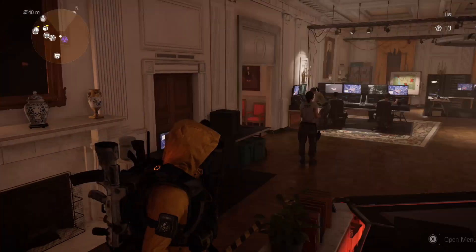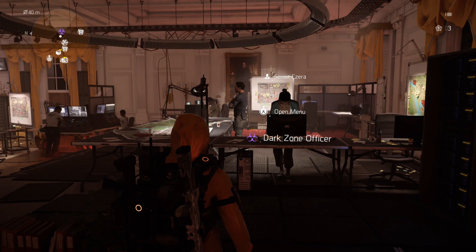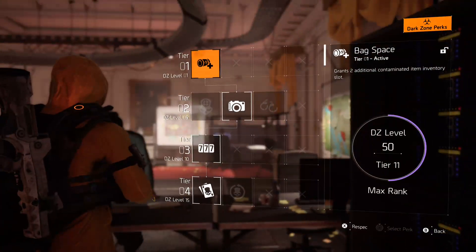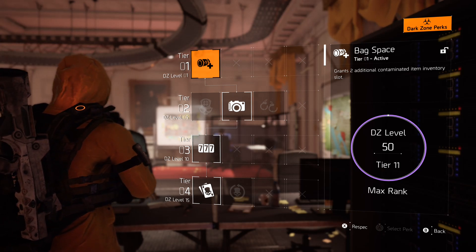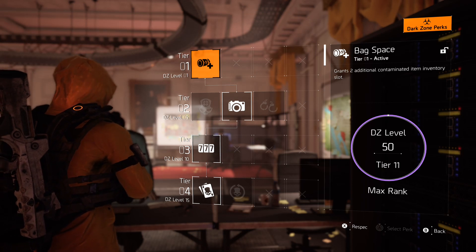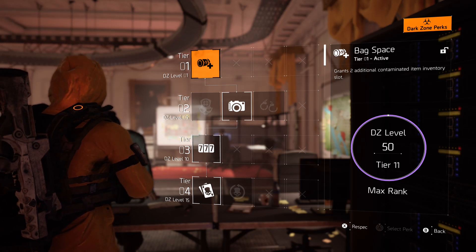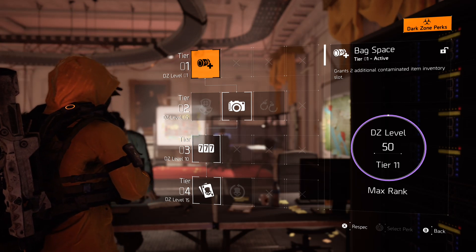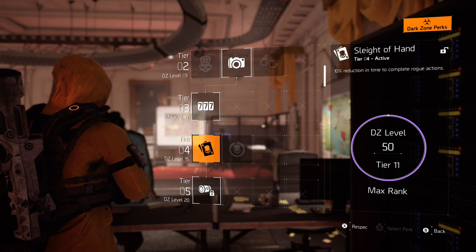Starting off, I am in the base of ops because I want to explain how I get to the Thieves Den so easily solo. Starting with your dark zone perks - this is pretty vital. To get all of the perks I have, you need to be max DZ level 50. If you're not, just get whatever perks you can, and once you hit level 50 you can have all perks enabled.